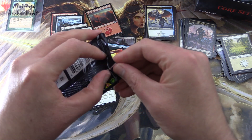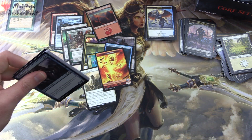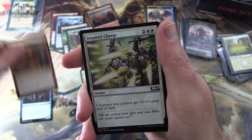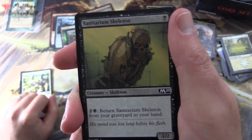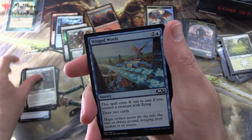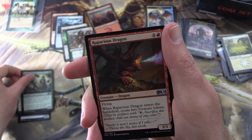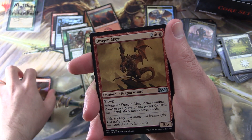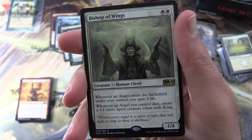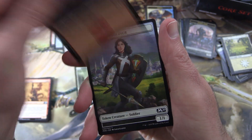Final pack here. Sorin, we need your help — Chandra has not been terribly cooperative. I know it's a little greedy; we got the Blast Zone but we need more crazy pulls. Okay: Fortress Crab, Scorch Spitter, Inspired Charge, Sanitarium Skeleton, Brightwood Tracker, Silverback Shaman, Battalion Foot Soldier, Winged Words, Unholy Indenture, Griffin Sentinel. Uncommons: Loaming Shaman, Rapacious Dragon, Dragon Mage — non-foil this time. The rare is Bishop of Wings — creature Human Cleric, 1/4 for two. Whenever an angel enters the battlefield under your control, you gain 4 life; and whenever an angel you control dies, create a 1/1 white Spirit creature token with flying. Also a mountain and a soldier token.